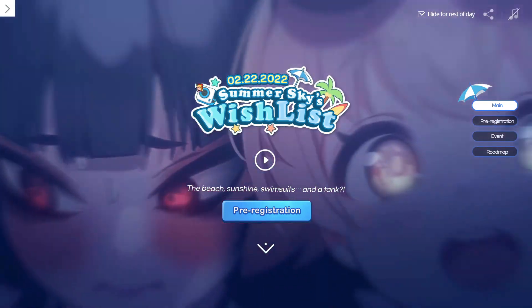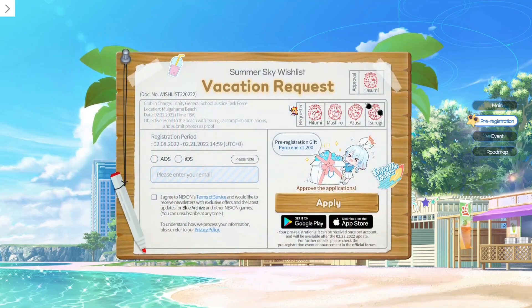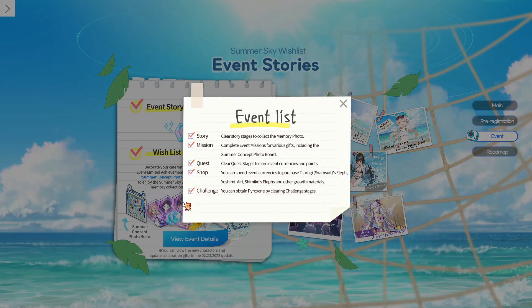First of all, we can see the first part of the summer event is going to happen on February 22nd. Scrolling down we see the pre-registration page. Seems like we're getting 1200 pyros for free by doing this, so it is pretty nice. Going down further there's more free stuff, so I'm assuming we're getting 2400 pyros for free when we get the update, which if I remember correctly is the same amount we got on the JP server, so we're not getting anything less, which is fantastic.